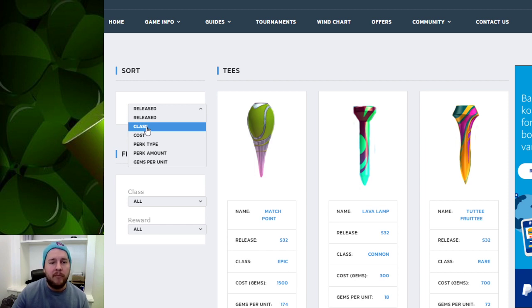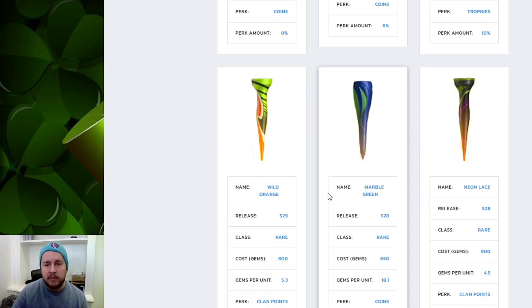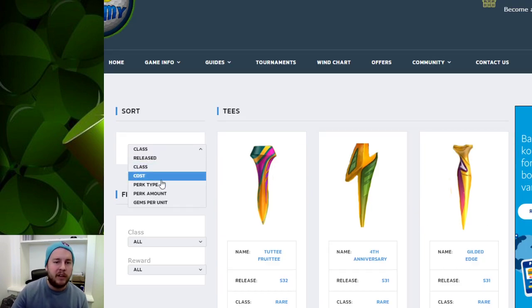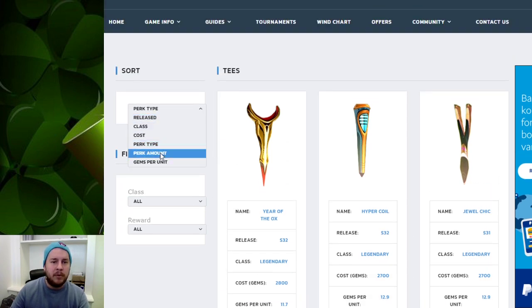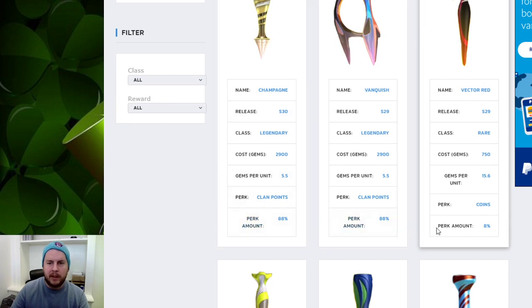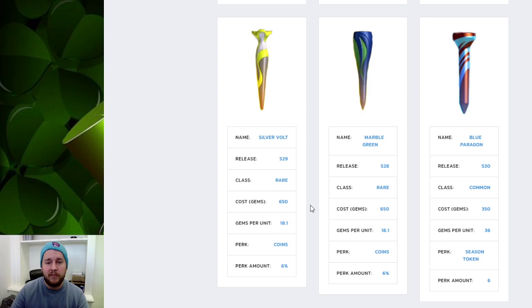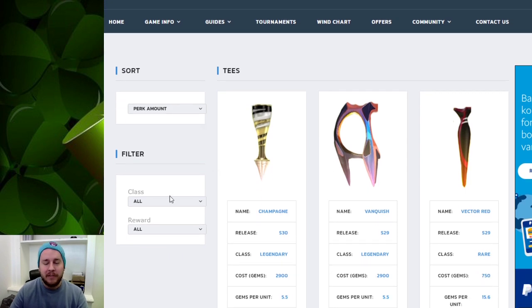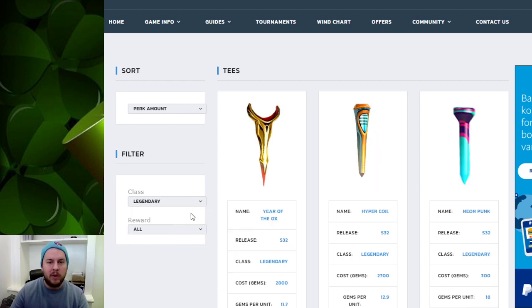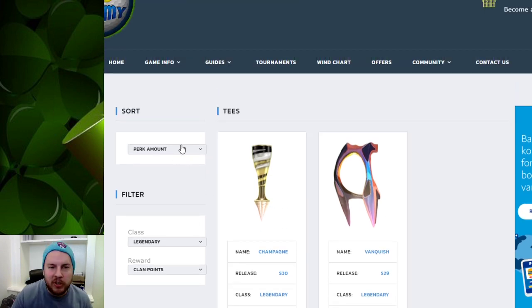We also have the possibility to sort by class, cost, perk type, perk amount, and gems per unit. If we sort by class you start getting the rare ones, and going back down you'll see different class types as well. You can also categorize by perk type — this one is for trophies for example. Perk amount is also very interesting to see, like the 88 extra boost for clan points which is insane. You can also filter — if you only want to see legendaries or legendary clan points, for example.